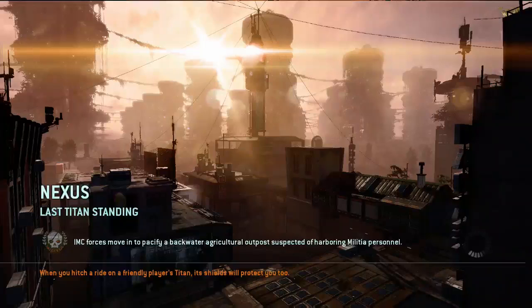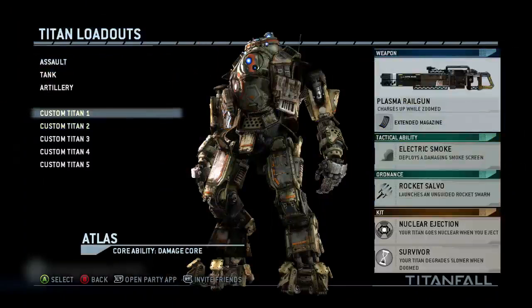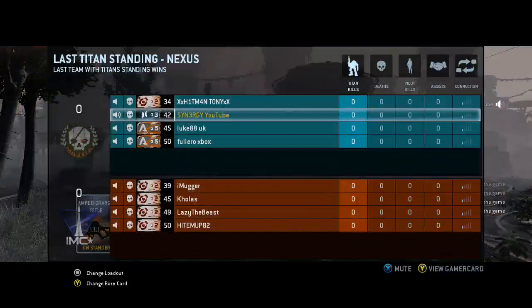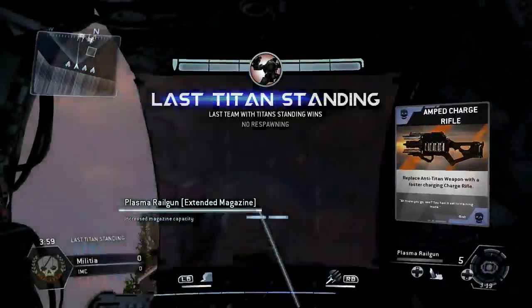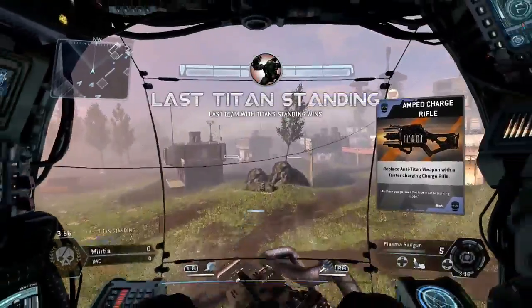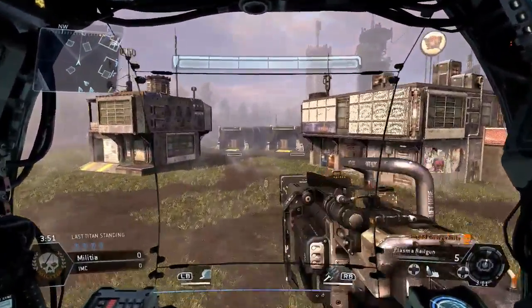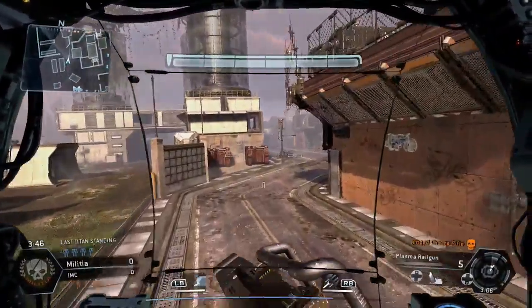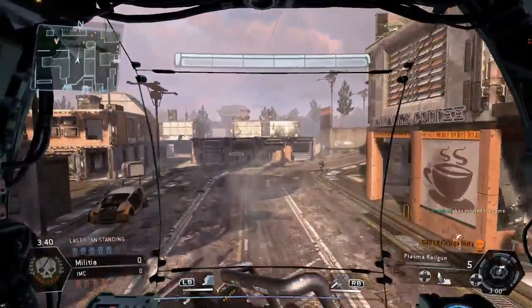Hey guys, Synergy here bringing you a brand new video. This one is going to be Last Titan Standing — a challenge tutorial for you. You want to rack up these plasma railgun kills and I'm going to show you exactly how to do it. Basically you want to play Last Titan Standing because you're going to rack up those kills a lot quicker than in any other game type. In other modes you have to wait for the enemy team to get their titans first, so you won't get as many kills.